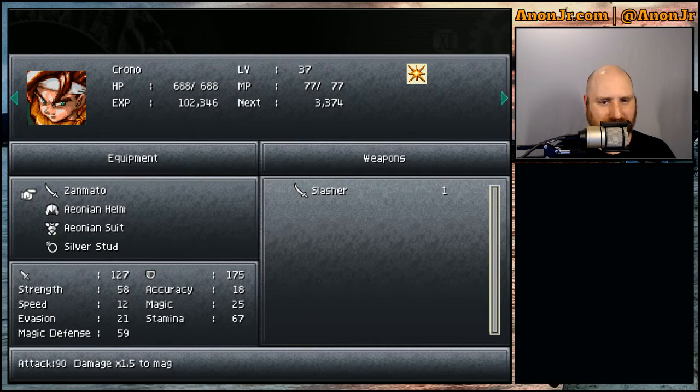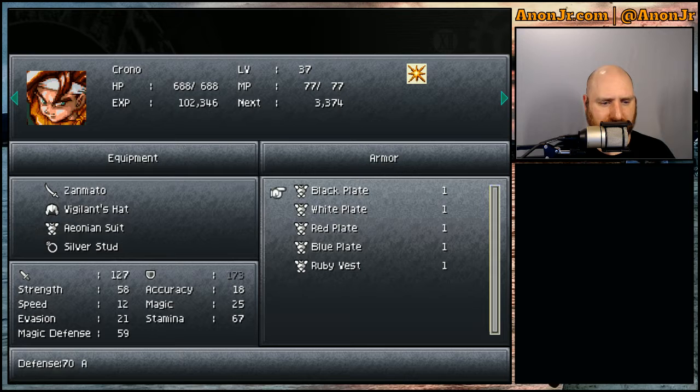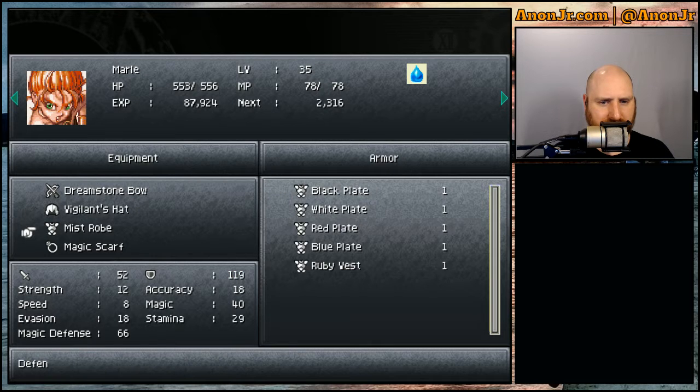Before we do anything else, let's go ahead and equip. That just has a 33 defense. Defense is 75. All my absorbs are 70, except for the ruby vest. I think I'll stick with the Ionian suit for the moment. Let's get her vigilance hat. Mistrobe has defense of 54. So other than the ruby vest, everything there is an upgrade. I'll have to think about that one.